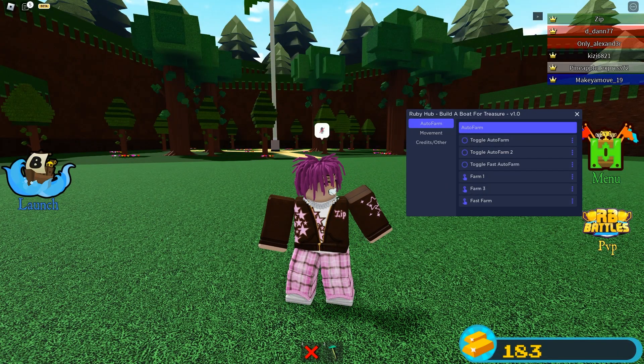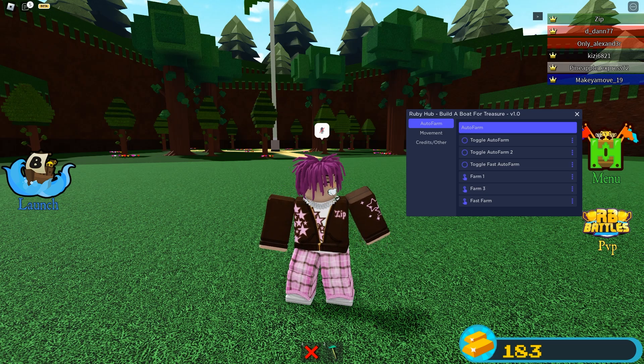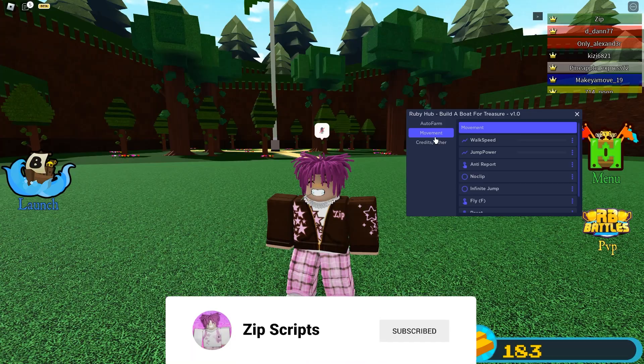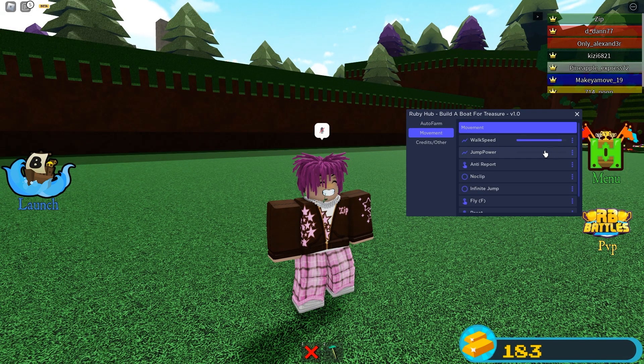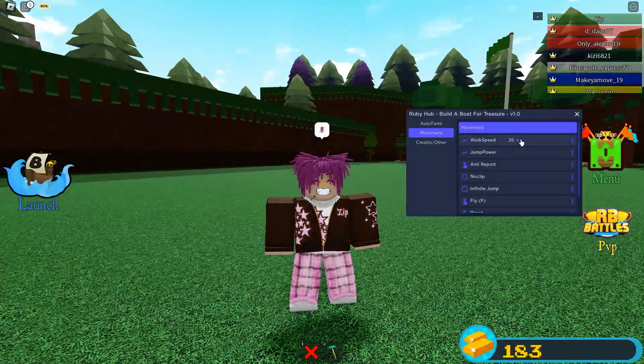Hello YouTube, it's Ipscripts and today we have an actual showcase for Build a Boat for Treasure. It has a lot of things you can actually do — for one, walk speed, and it also has jump power so if you want to jump really high. Before I actually showcase the script, I would just like to ask you to subscribe, please. We're on our road to 15k where I will be doing a face reveal.